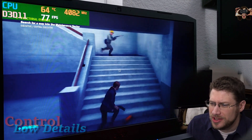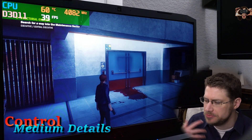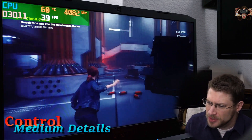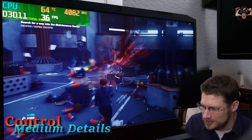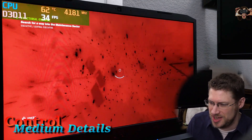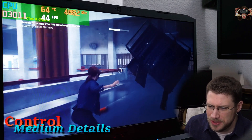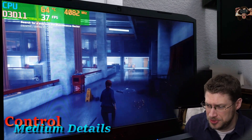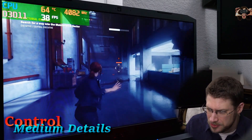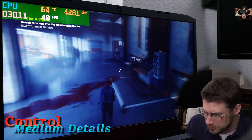Now we're trying medium details in Control — just the medium details preset. The frame rate has definitely dropped significantly. When you are already this low in FPS, a 15 to 20 FPS drop is very significant, and this game is obviously slower to play. Even when we're not fighting, our FPS is still pretty low and our inputs are very laggy. This is not how I'd want to play this game at all. I'm really glad that low details works so well.